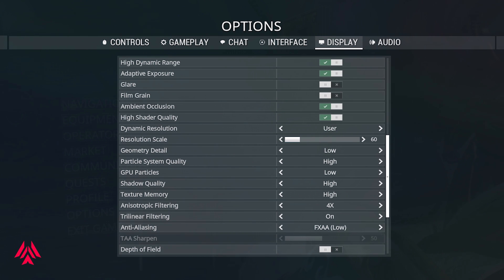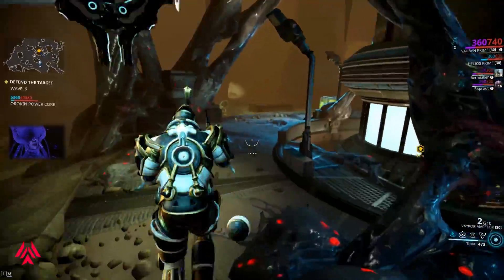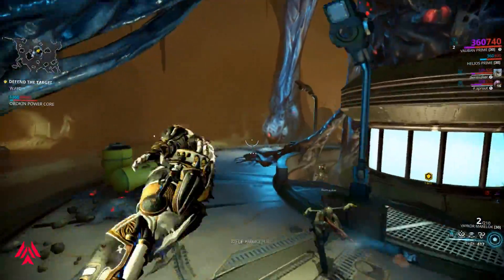Keep texture memory at low. Filtering can be kept around 2x or 4x depending on what your PC can handle. Anti-aliasing can be kept around medium, but if your PC is still struggling, keep it at low. Turn on depth of field so you can blur items in the background that may require a lot of detail. Turn off bloom, as the brightness processing will slow your computer down. Turn off color correction. Turn off weapon trail effect, as it requires your graphics card to do extra work generating those visuals. Finally, turn off motion blur — blur in Warframe uses a lot of memory as well.